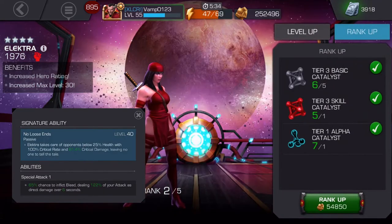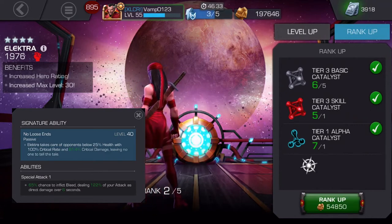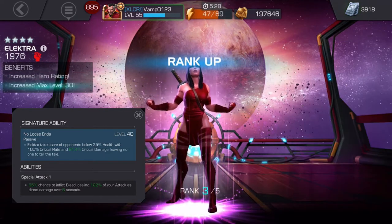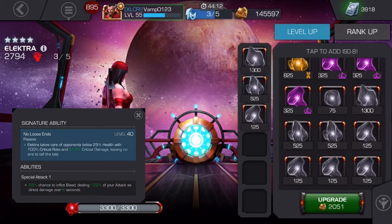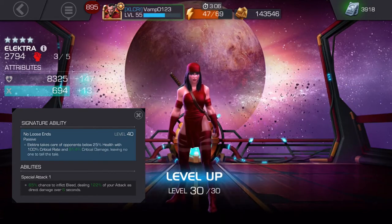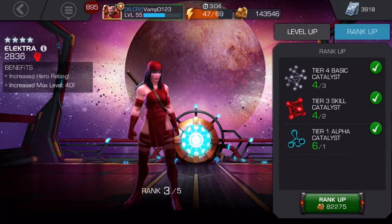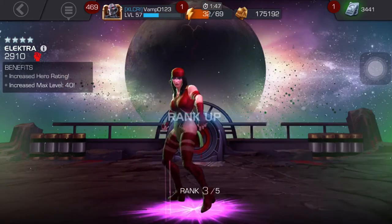Her signature ability, No Loose Ends, is insane. Electra takes care of opponents below 25% health with a 100% critical rate and 81.4% critical damage, leaving no one to tell the story. That's really insane. This means if you got below 25% health, she's going to finish you in seconds.